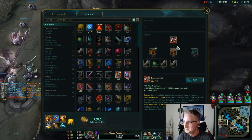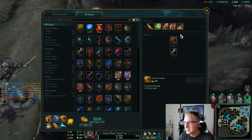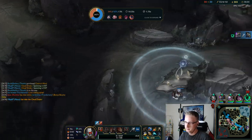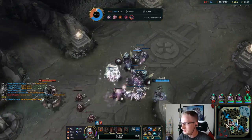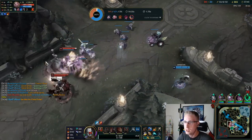They sent all five — I'd say worth though. Let's get Death Dance, get that last 10% CDR we need. We got the quad dragon, the turret, and J4. I think I got ulti from Rakan as well.